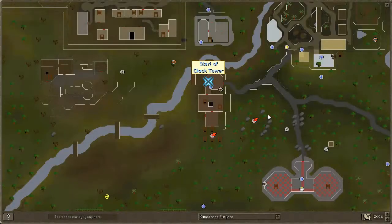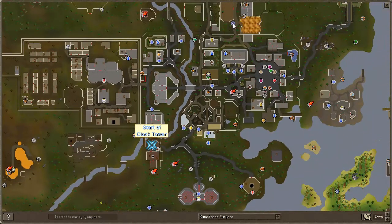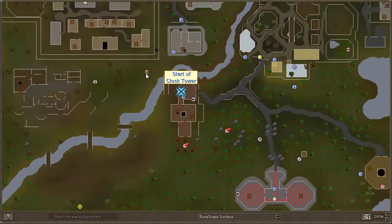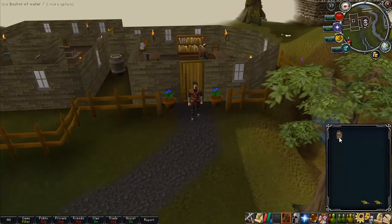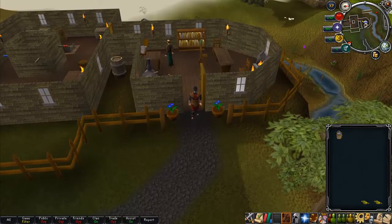Hello and welcome to the Clock Tower quest guide. On screen now is the starting location. To get there you can take the Ardougne lodestone, or you can take the quicker way using the Grand Tree after the Grand Tree quest. For this quest all you will need is a bucket of water. It is recommended that you have energy potions, and you must be able to evade level 53 ogres.